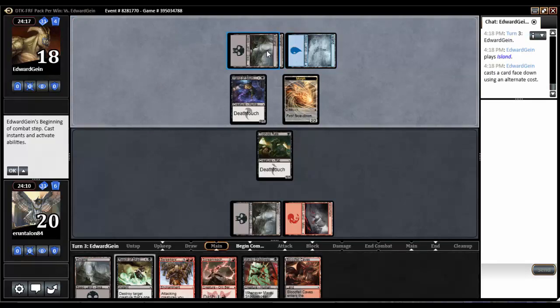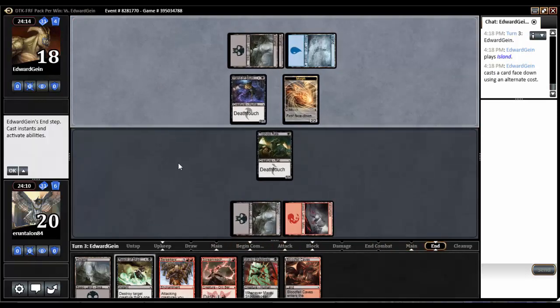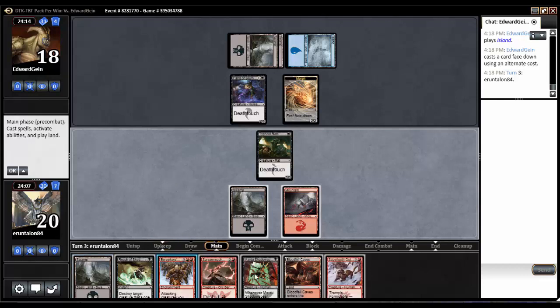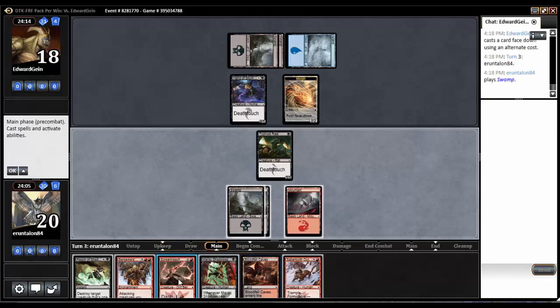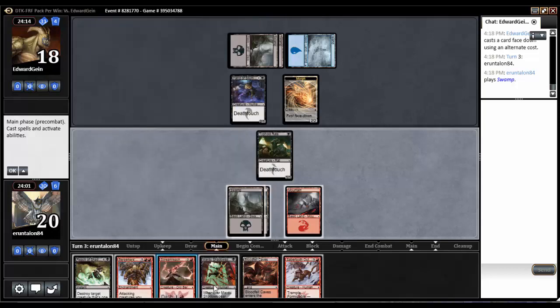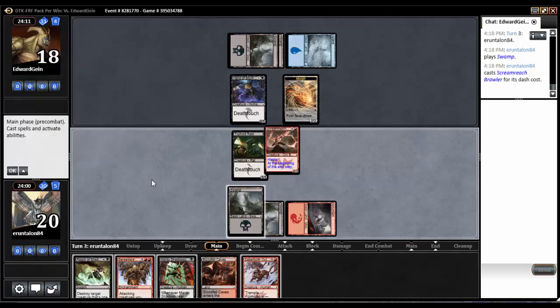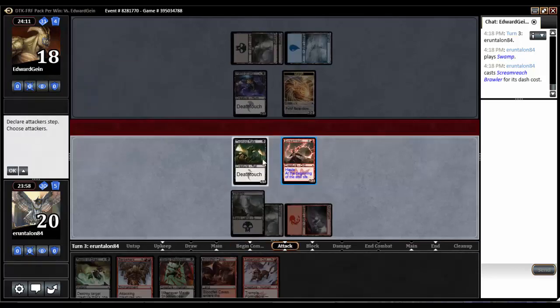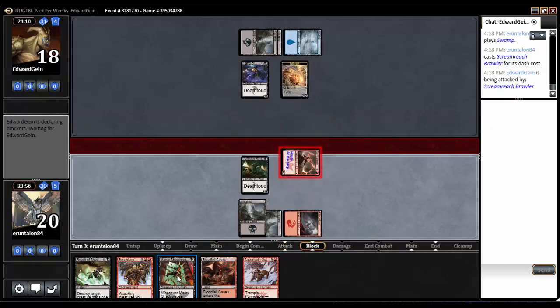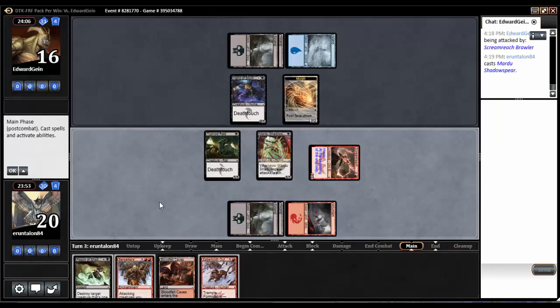Black-Blue, so this could be a grindy game. Down comes a Morph Creature, alright. We could dash Stormreach — yeah, let's dash Stormreach. Still no trade, alright. Let's cash down the Shadow Spear and pass the turn.